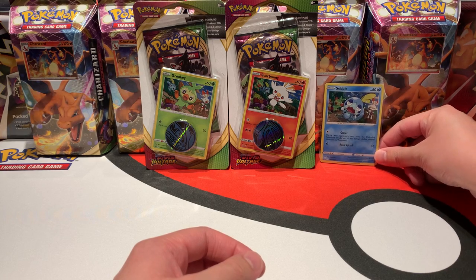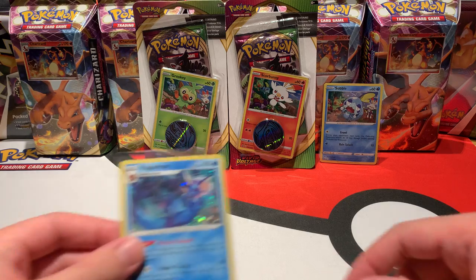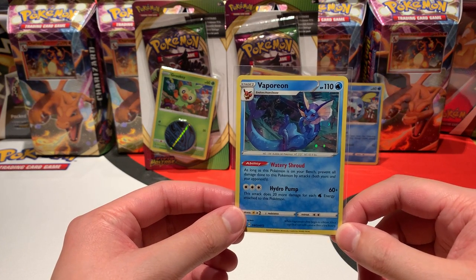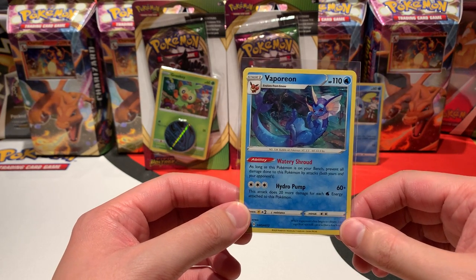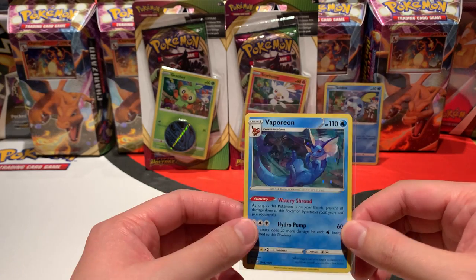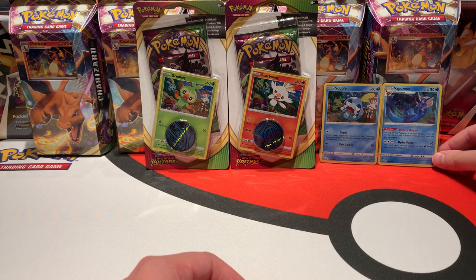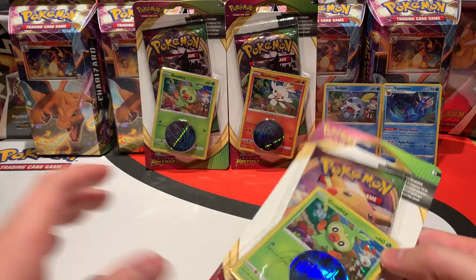I will put this promo card in the back so during the opening we can also enjoy it. The second promo card from this three-pack blister is this Vaporeon — the famous evolution, also a fantastically nice promo. It doesn't have anything to do with the starters; I don't know why they exactly picked Vaporeon for that promo, but we don't complain because the promo card actually looks fantastic.